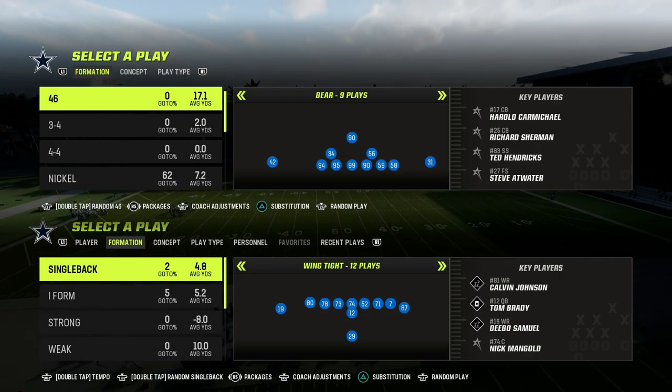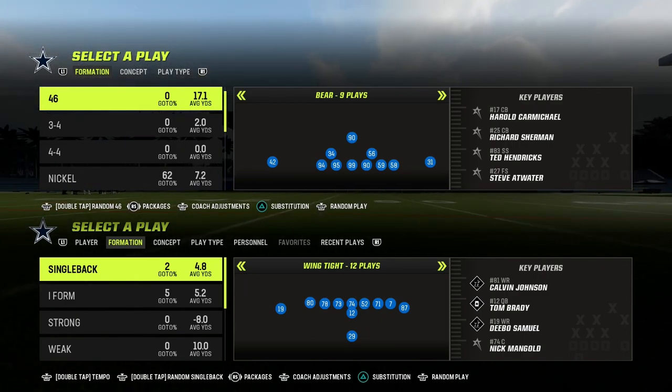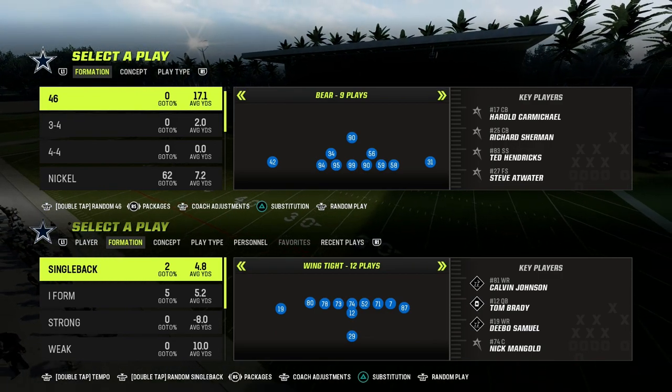In this video, I'm going to show you the fifth component to an effective offense in Madden, and that is the ability to score inside the five in the red zone — the ability to turn red zone trips into touchdowns as opposed to having to settle for field goals.